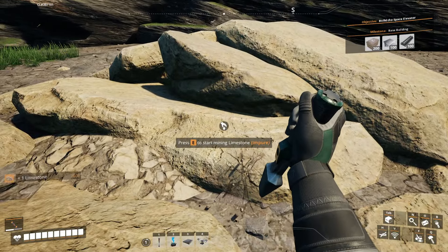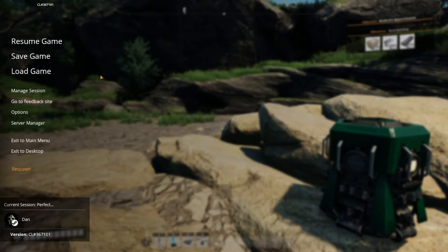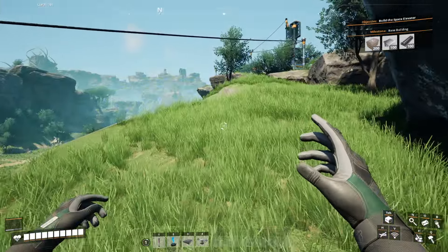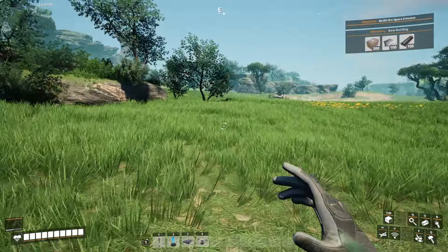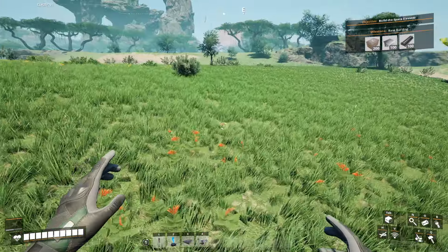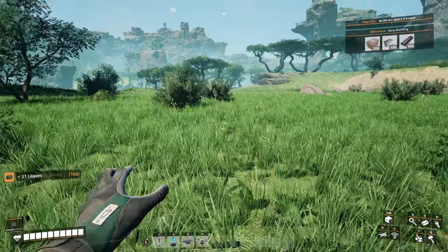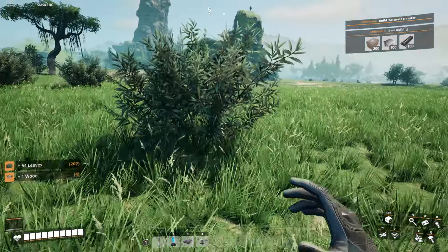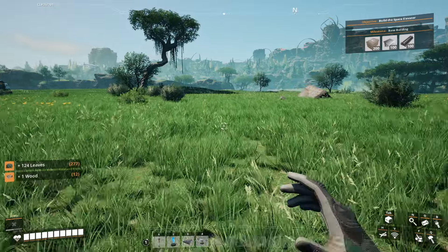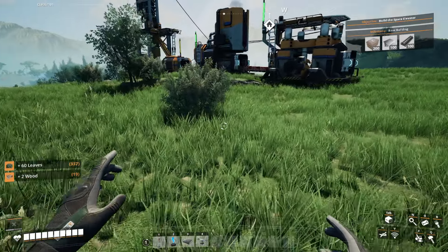Up here — I don't think there's anything on top of here. There we go. Just another thing to grab when I come up here. Grab these copper wires out of here.